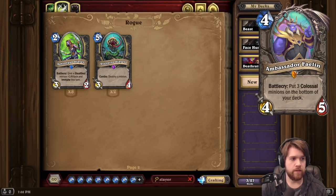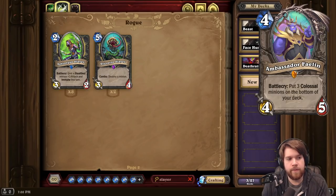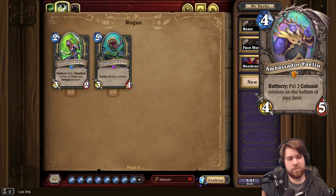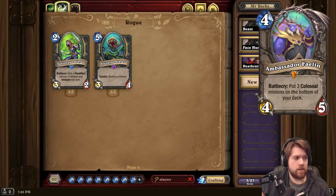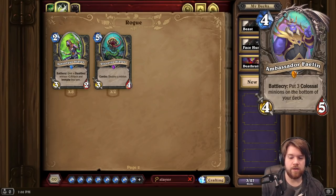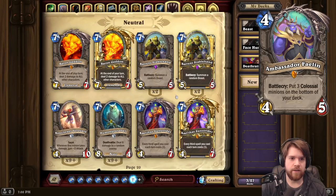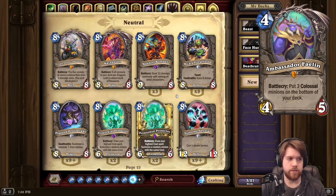Next we have Ambassador Phalen, a neutral Legendary 4-mana 4/5 with Battlecry: put three Colossal minions on the bottom of your deck. This is a card that works well with Dredge — you play this, put strong stuff on the bottom, then dredge it up. But you still have to play this 4-mana 4/5 and the Dredge cards. Some of the Colossal minions we've seen already look a little mediocre. Is this the best way to generate value? There's pretty stiff competition with Kazakasan, for instance. Seems like a lot of work to get some value. It's kind of similar to Rustwix, and that card was never really great. Fine value cards have tended to not be very good in Hearthstone over the last 4 years.